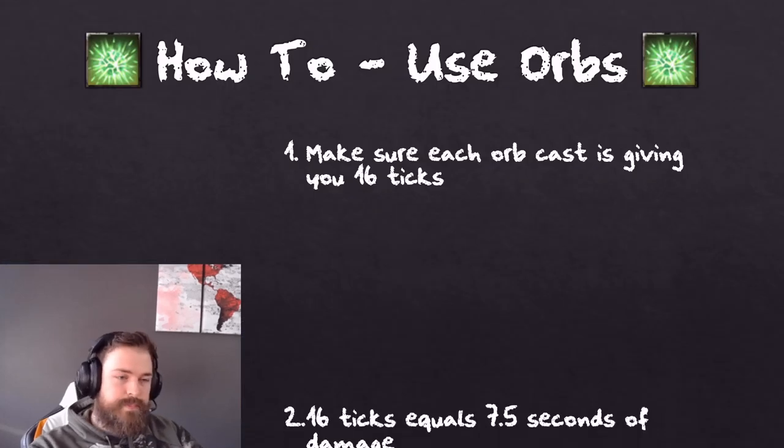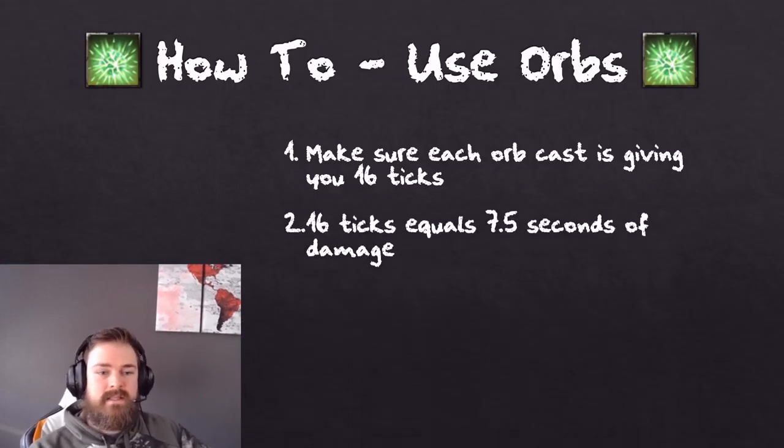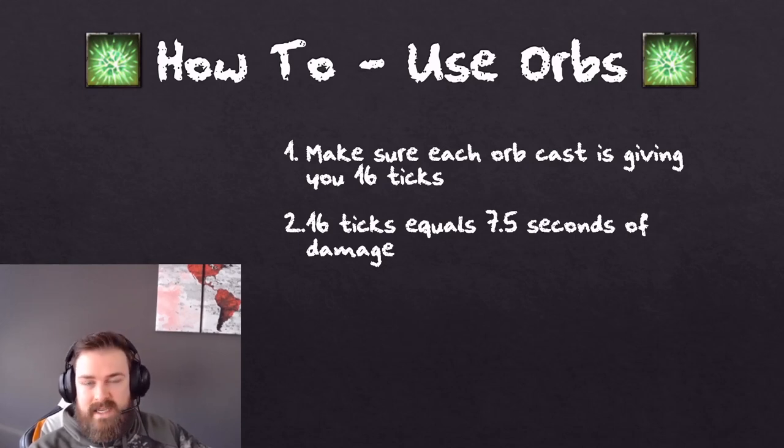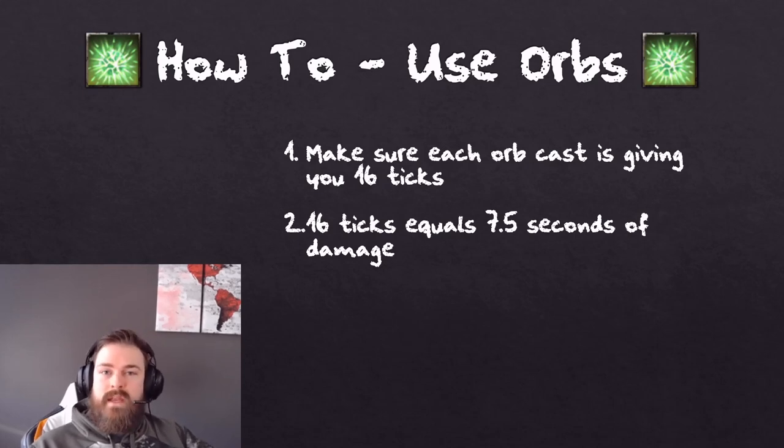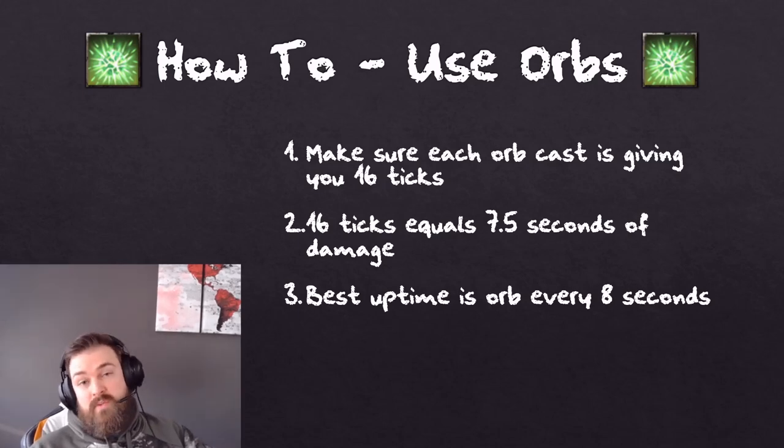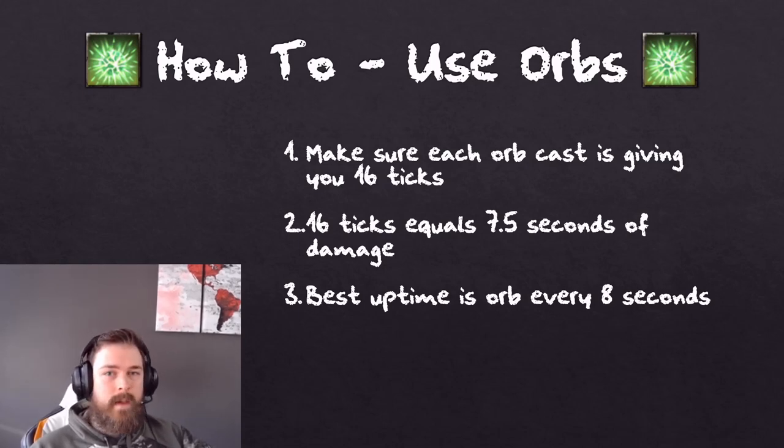Back in the slideshow — point number two: 16 ticks is the equivalent of 7.5 seconds of damage. It ticks every half a second and ticks once at the beginning, so once at the beginning plus 15 ticks every half a second puts you at 7.5 seconds when the damage ends. The last 2.5 seconds of Orb does not do any damage. That's important to remember when we get to the dynamic rotation. The best uptime for Orb is going to be casting it at 8 seconds — important in the dynamic rotation.